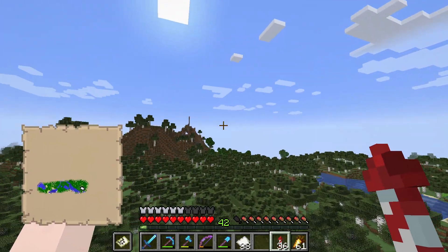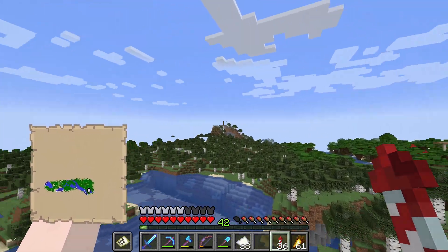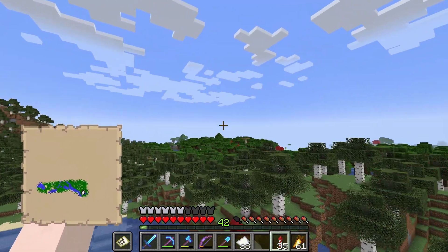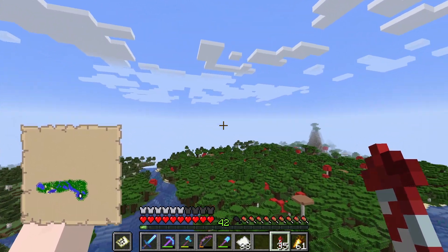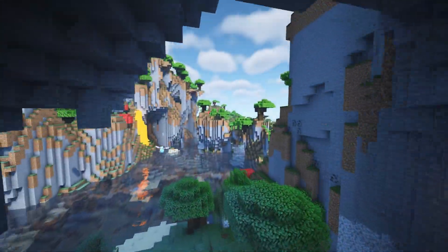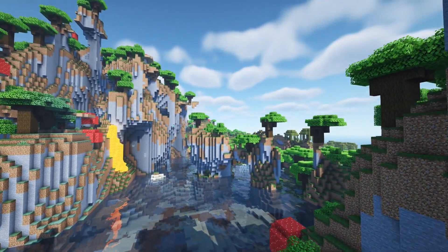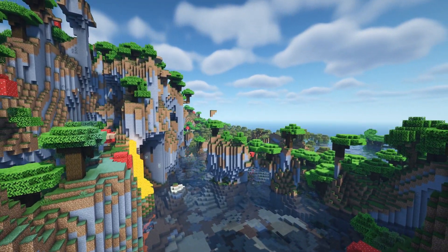At some point we're probably going to have to find an ancient city — this is 1.19 after all, and we've barely done any 1.19-esque things. So that's definitely something we're gonna have to do. Look how all this land generated — oh gosh that's so cool. And there's a swamp!